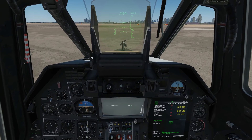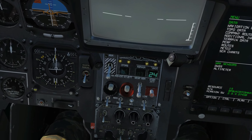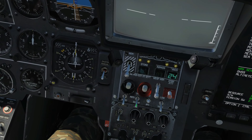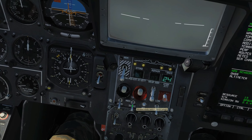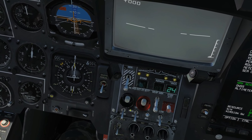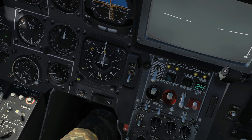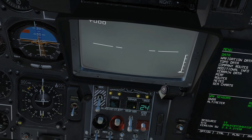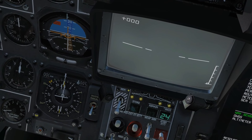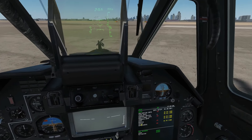They're armed up now — we're going to have a quick look at the armament panel before we set off. We've got our master arm here, and our burst selector here. If we're on short we will fire per press of the weapon release button one rocket per pod selected. Medium will fire a quarter of the rockets in that pod selected, and long will fire half the amount of rockets in that pod. We've got our ammo counter and our ordnance and pylon selected here — nothing is selected at the moment.